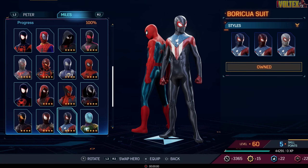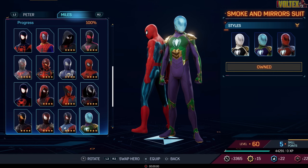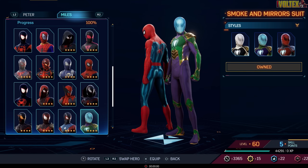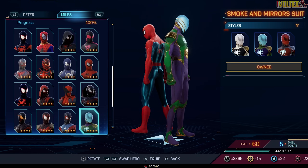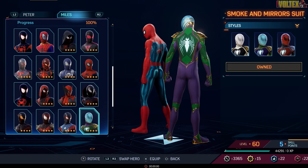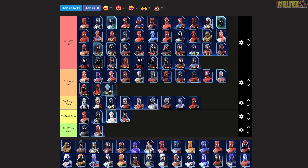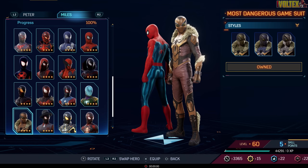The Smoke and Mirror Suit you get after finishing all the Mysterio missions. It's actually pretty cool — he's got lenses in the middle that you can just make out, and I'm always a sucker for green and purple for Miles, which are kind of the Prowler's colors. The gold and the Mysterio-like emblem on the back looks fantastic, kind of like the PS4 emblem but more wicked and mysterious. It's a damn good suit, really growing on me.